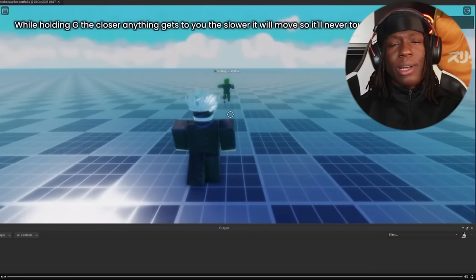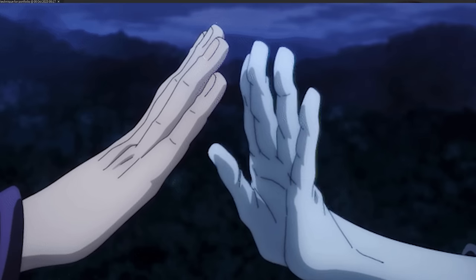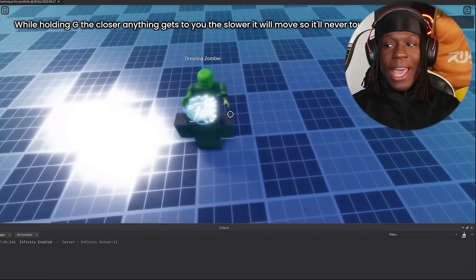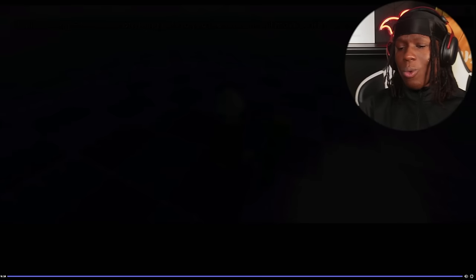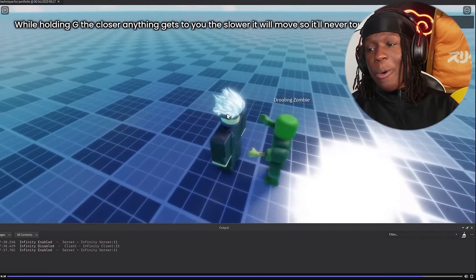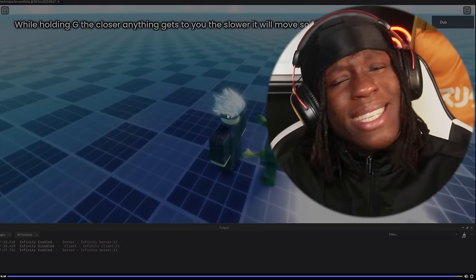This is something I saw a few weeks ago, sent in by Dub. What he has here is a working Infinity — as you can see when he activates it, anything closer to him gets slower and never actually touches you. He literally made Gojo's Infinity. It's not bootleg where you just have a wall in front of you — he actually made Gojo's Infinity. I'm not a great scripter, I don't know how difficult this is, but that is so cool. He made a working Infinity.